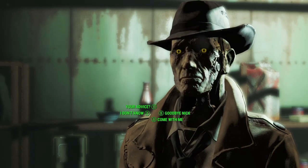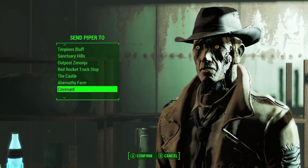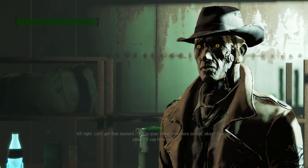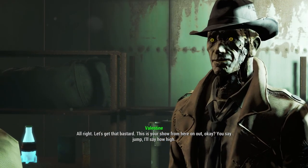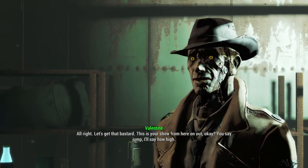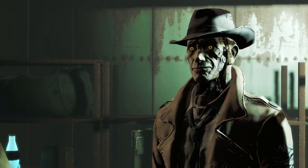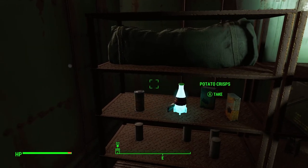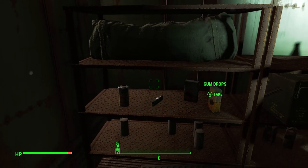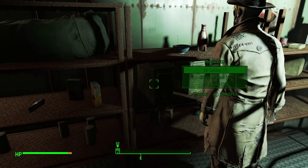Nick says this is personal business and I'll have to face Kellogg on my own terms, but he's happy to come along. I tell Piper she's going back to Covenant — sorry Piper. Let's go get that bastard.